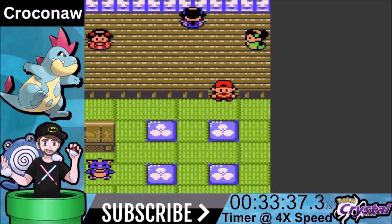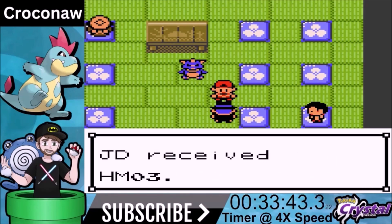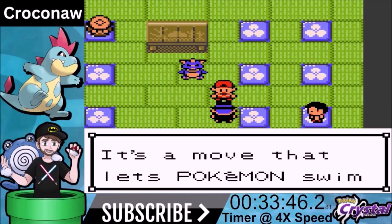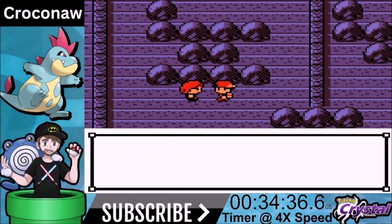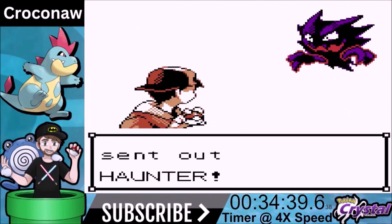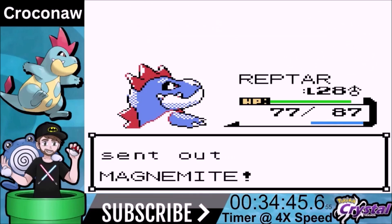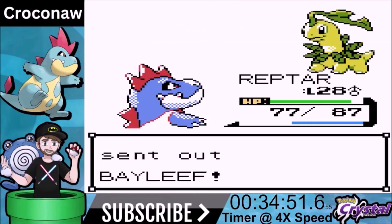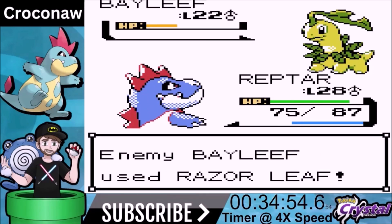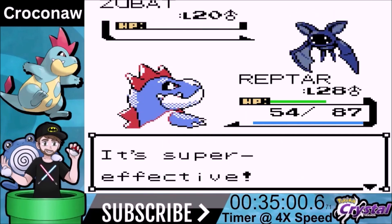Hidden Power is a move created in Generation 2. Based on your stat total and how it adds up, it can give you a different typing. Whenever I do this game I use something called PK Hex, which lets me modify the stats — I usually check to go with the most perfect version of the Pokemon. However, it's not always optimal. For example, when we play Cyndaquil, fire type isn't good against some things, so we need to mitigate that through Hidden Power. You can make it Ice, Electric, Dark, whatever you want. So the stats are as good as they can be plus having a type advantage with Hidden Power.